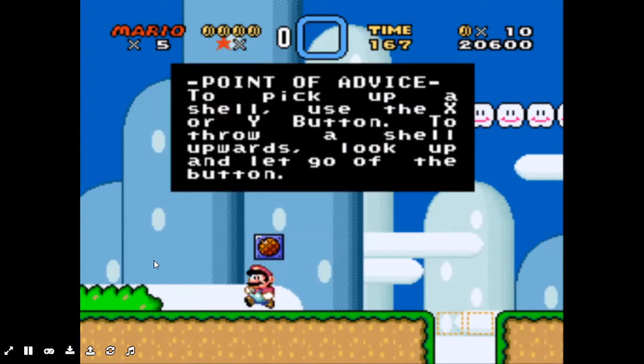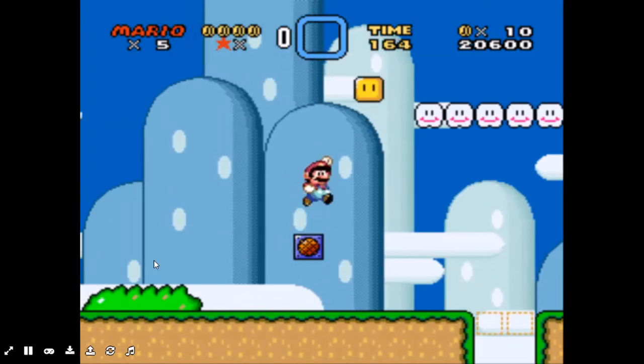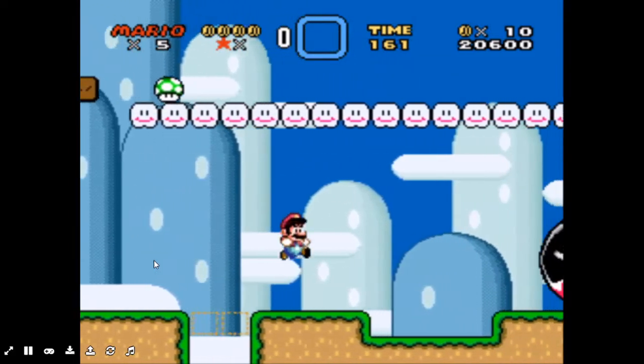Point of advice again: to pick up a shell, use the X or Y button. To throw a shell upwards, look up and let go of the button. I forgot what that button is.